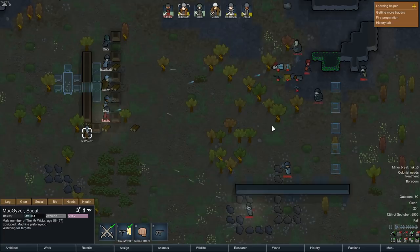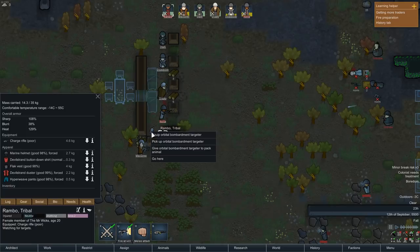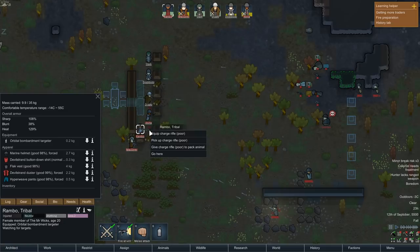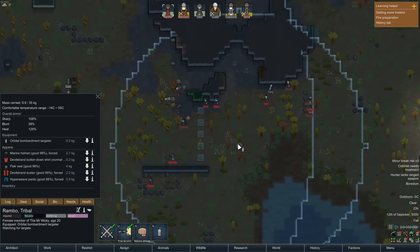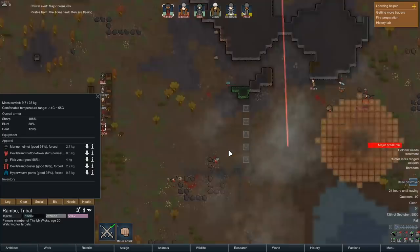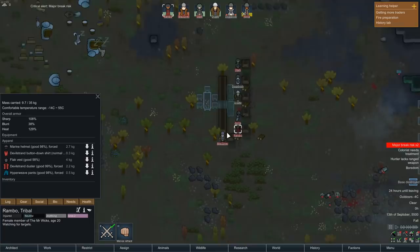That is some good destruction right there — they're pulling back. Our pawn has an orbital bombardment targeter in their gear — let's equip it and fire it. We can't see it from here, so we have to go up to about here. I think that should be just about right. Tony's in there — our prisoner. Oh well, sorry Tony. I think I got them — base destroyed. Their base is completely busted. That is great.